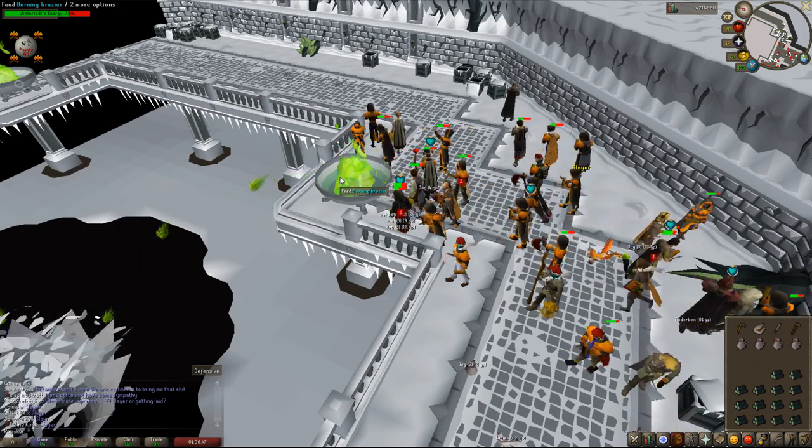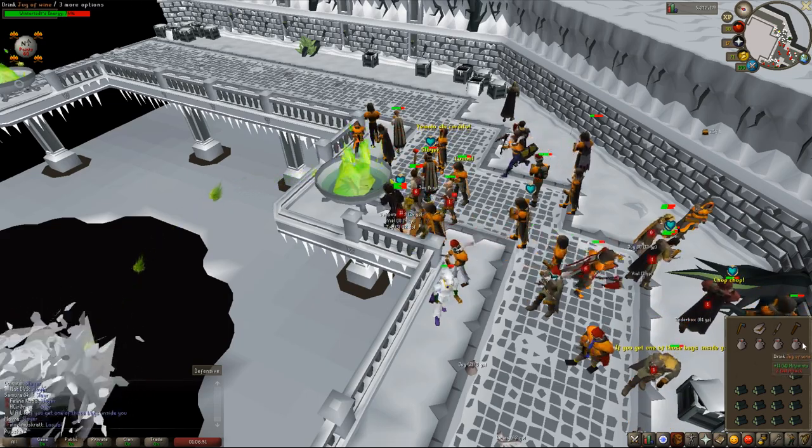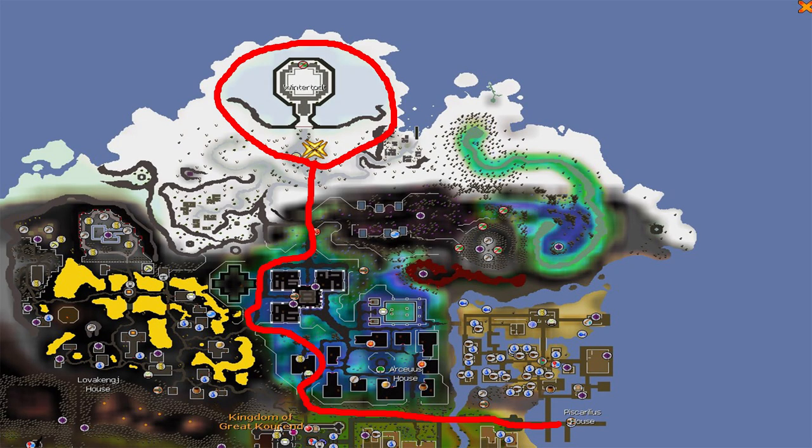How to get to Wintertod - it's not actually too hard. First, you'll want to take Veo's ship in Port Sarum to Zeah. From there, you simply walk to Wintertod. It's not really too far, so it's like five minutes if you're slow and don't have any running.